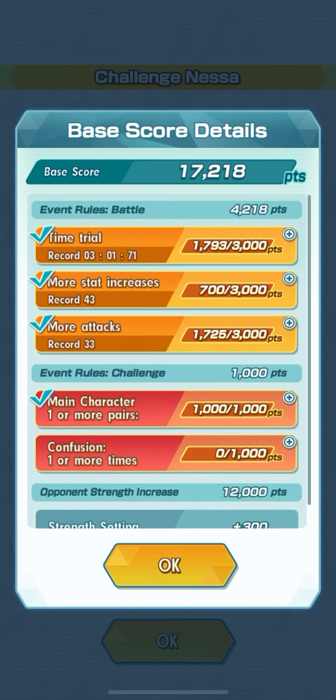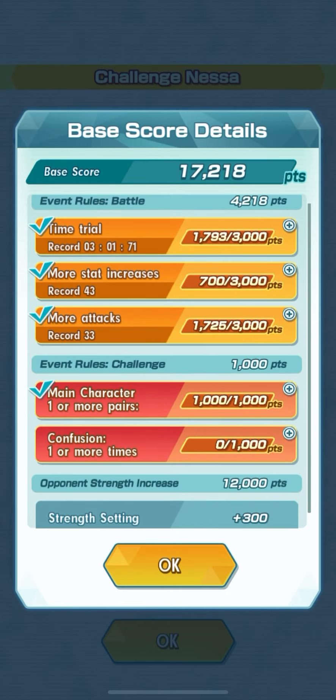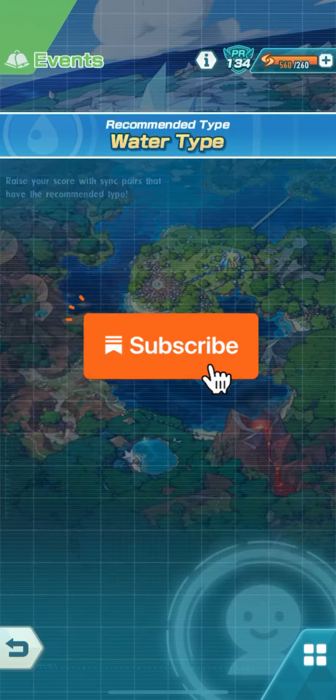Chris and Feraligatr are going to be a nice touch here because they can use Waterfall to their advantage to flinch and possibly skip the opponent's turn. It's safe to say that my Chris and Feraligatr unfortunately is not an EX, however I'm going to take advantage of what they can do in this team.